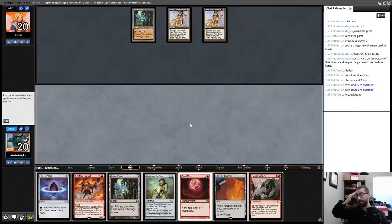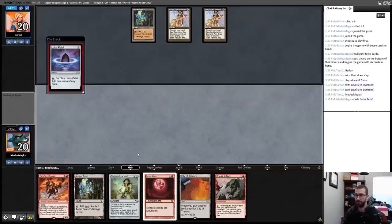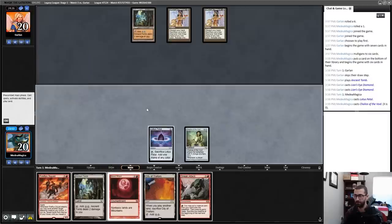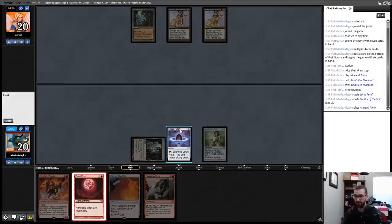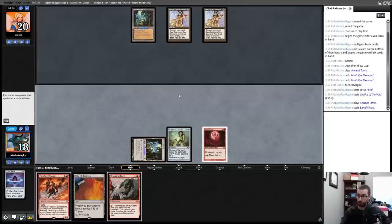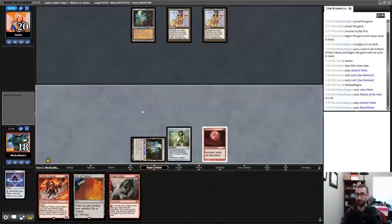Do I Blood Moon my opponent? A little awkward — it might not matter or it might matter a ton. I'm going to play this under the assumption that my life total doesn't matter a lot, and play in a way where if Blood Moon doesn't resolve I'm not just screwed — I can save myself two life by playing City of Traitors. If Blood Moon resolves, great. If it doesn't, well, I kind of fumbled.